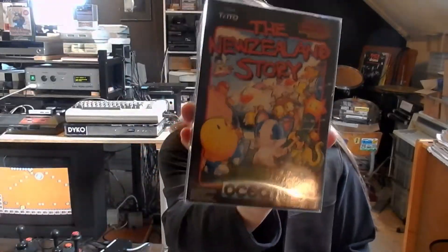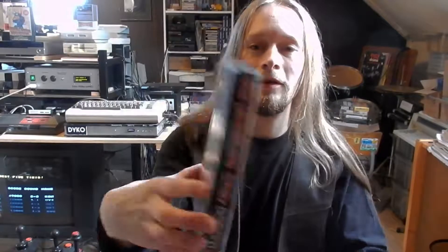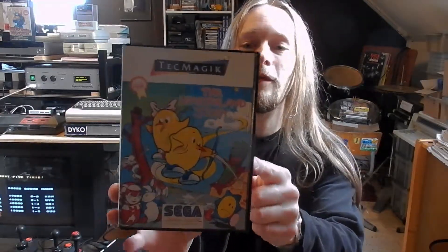First up, a little comparison of the packaging. This is the NES version of The New Zealand Story with the very classic Ocean packaging — the black design very similar to their Spectrum games — with really nice colorful screenshots and artwork. I really like this design. And here is the somewhat hard-to-find Sega Master System version, released by TechMagic, a company that did not release that many games.